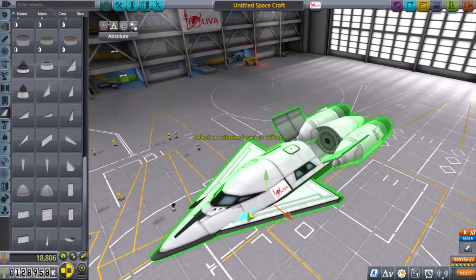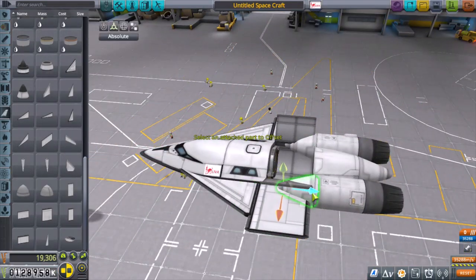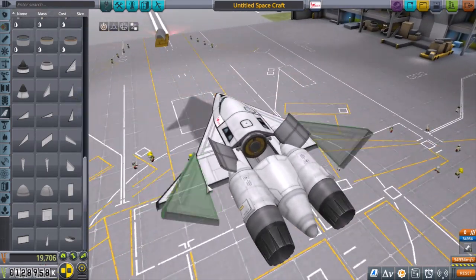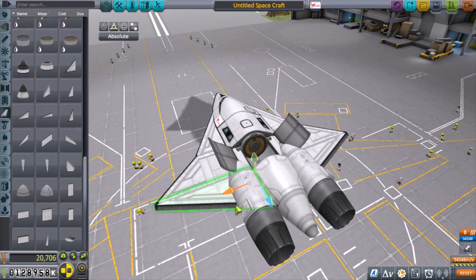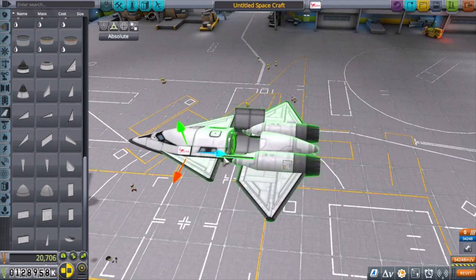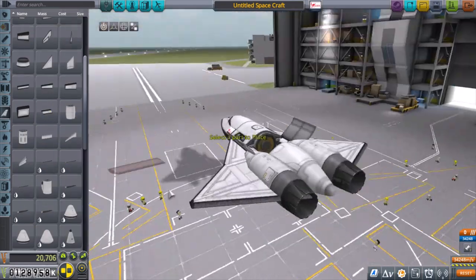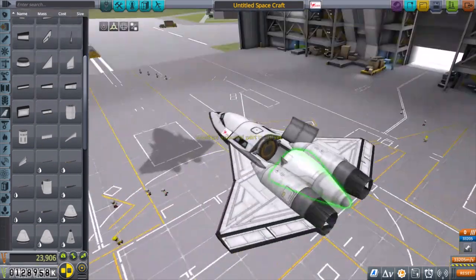The main features that distinguish 6th gen from current jets in service would be things like more advanced stealth — the 5th generation already has some stealth tech. Some of them have more virtual cockpits for the pilots, things in their helmets, displays and screens. And also, some of them will be optionally unmanned, so they're looking to get away from using pilots for some missions or applications.